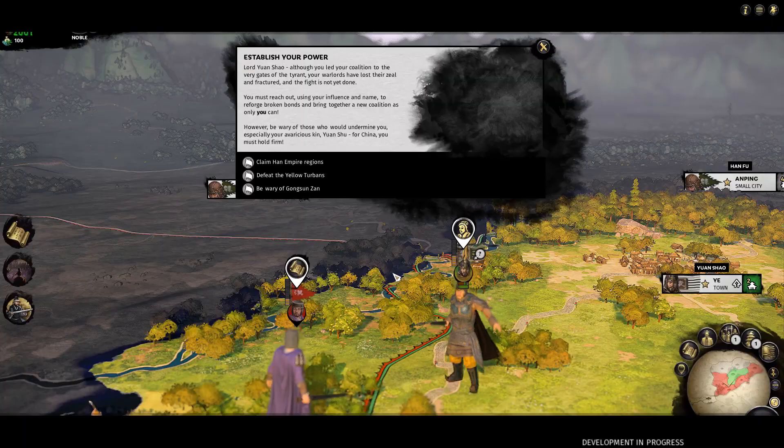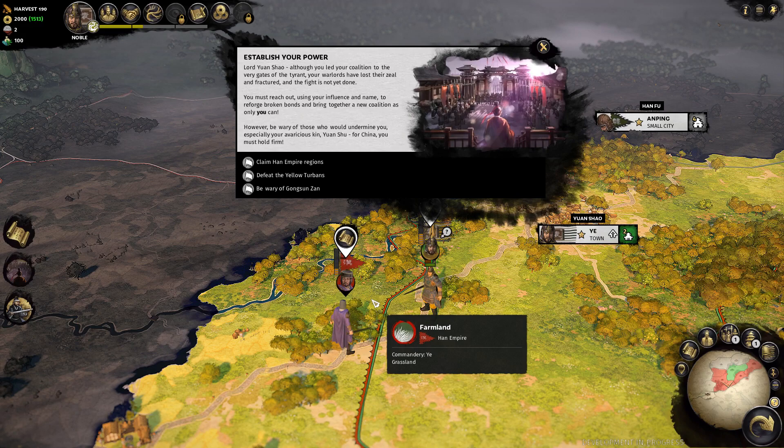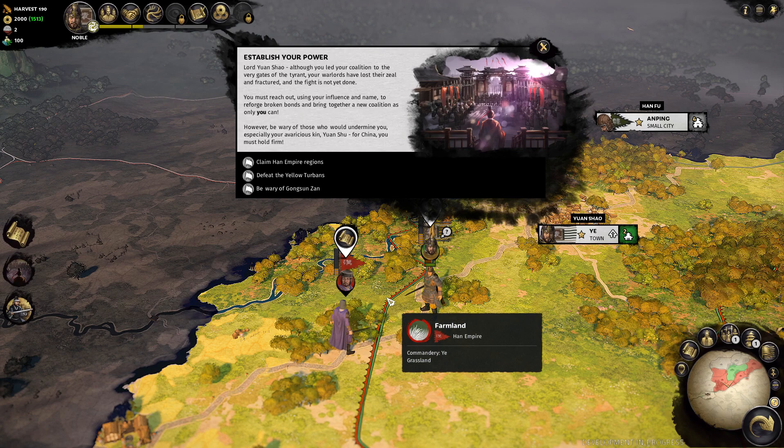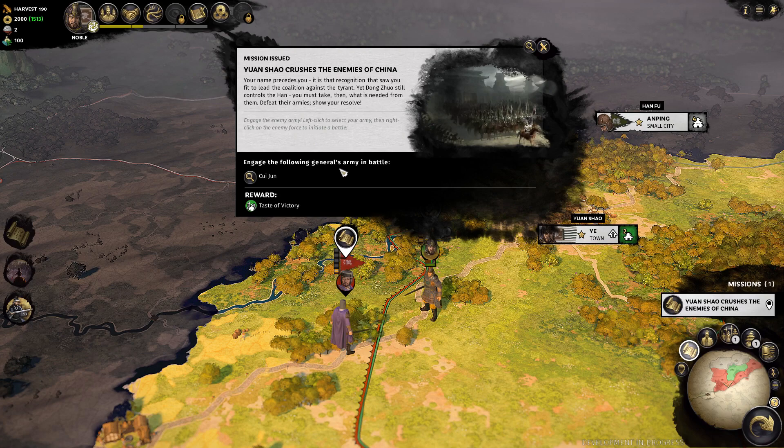I'm editing out the cutscenes, because that's something I'll be able to show when the game properly releases. Our first proper mission is to claim Han Empire Regents, defeat the Yellow Turbans, and be wary of Gongshin Zhan to the northeast. Our immediate mission is to basically murder this fella right here — we get a taste of victory, which gives us a bunch of buffs.